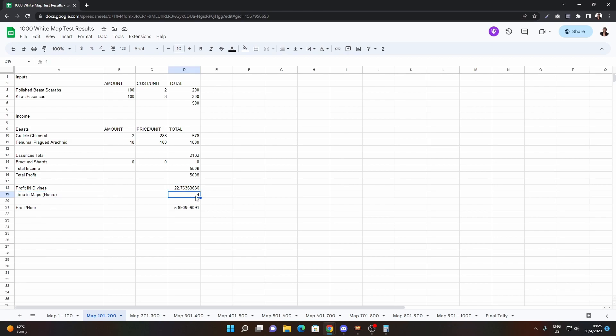The total profit was 22.7 divines in four hours. So that's 5.7 divines per hour. I think this is quite good — not as good as the previous run, which was amazing, but still not bad.